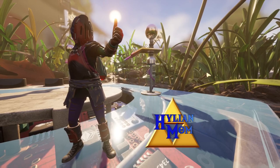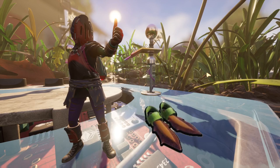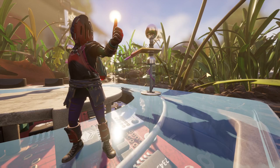What's up guys, this is Hylian Mum and today in Grounded I'm going to show you how to find the Rotten Fin Flops. It's a free in-game armor item that you can use to increase your swim speed in the pond.